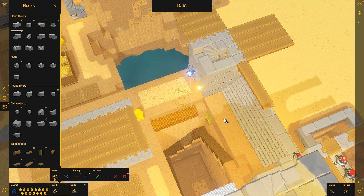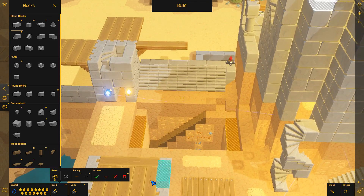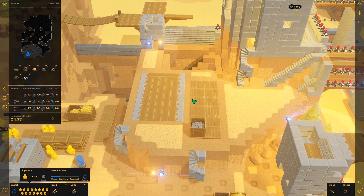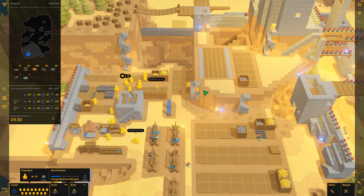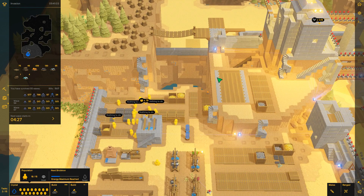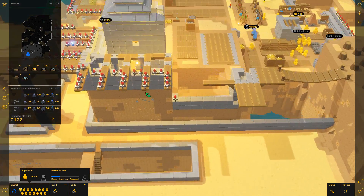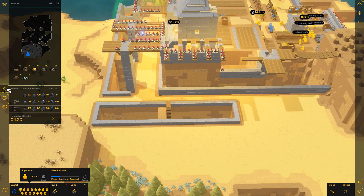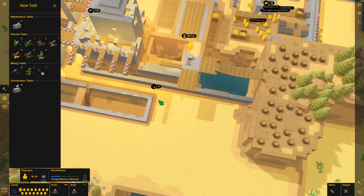Странно, она почему-то была белая, видишь? То есть вот как-то так мне это нужно всё убрать, чтобы этого здесь не было. Нажимаем ОК, применить — сейчас посмотрим, будет ли кто-то бежать туда на уборку. Что-то странное... Я не знаю, с чем это связано, но никто почему-то не идёт убирать там землю. Интересно.